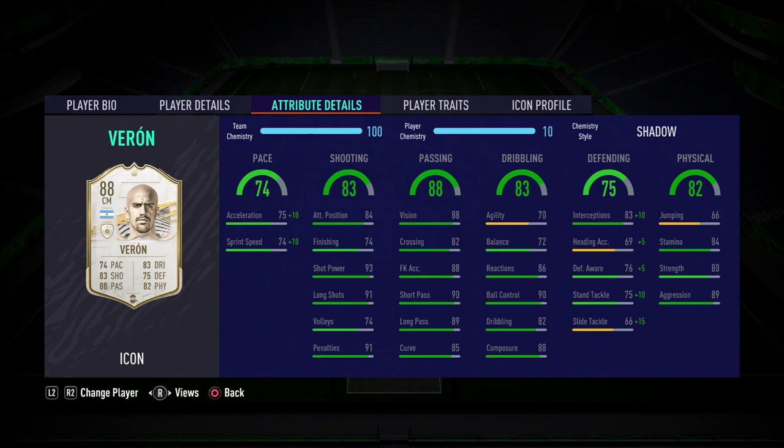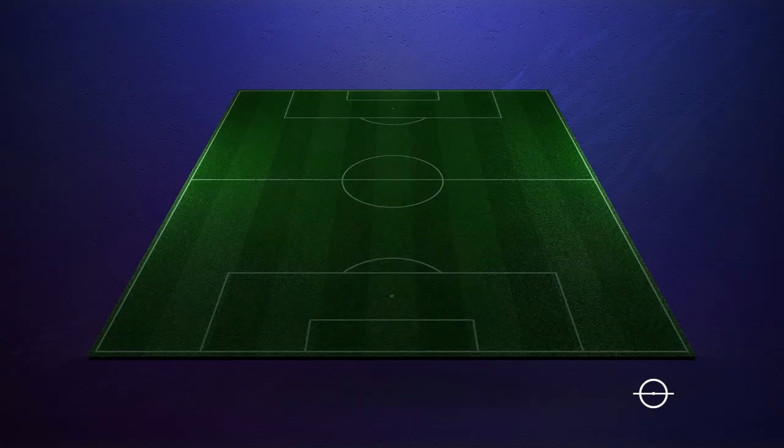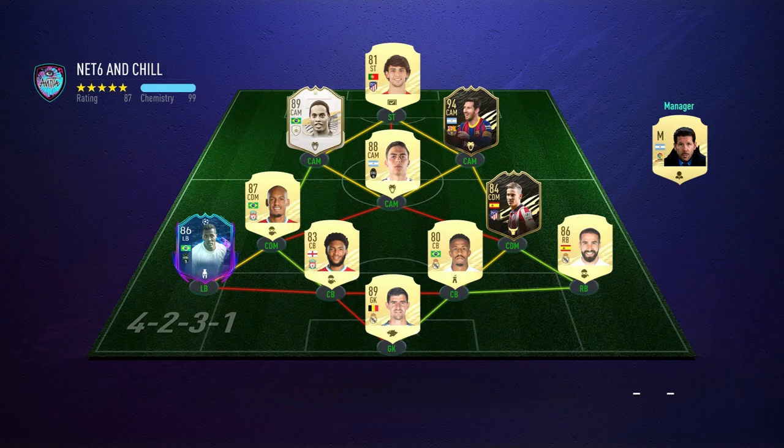You can pretty much see why I've chosen the shadow chem style just by looking at his card — it makes him so well-rounded and also gives him a very nice boost in the pace department, which is very important in FIFA. Big fan of the shot power and long shots. The passing department also looks really solid: short passing 89, long passing very nice. Dribbling for the most part also looks very good, aside from agility and balance. Defensively, his interception rating is relatively high. Physically, good stamina, good strength and aggression — hopefully he'll fight for the ball and won't tire too much in matches.